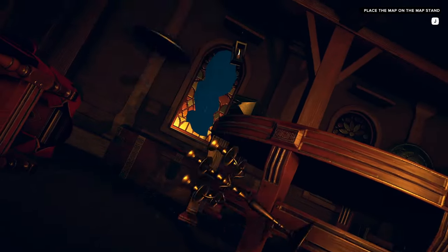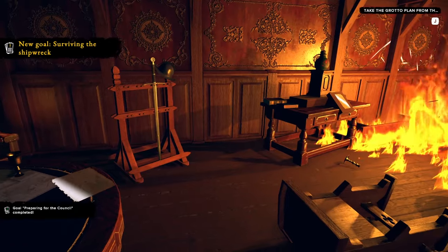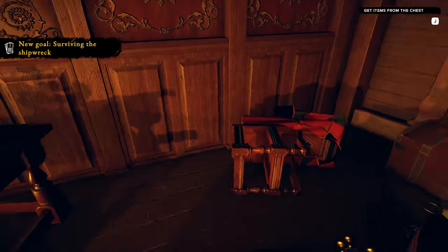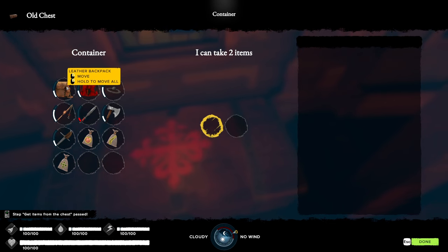I don't know what's going on and I'm no boat guy, but it doesn't look good. Get up, take the grotto plans — got that. It's gonna tell me to go find that cave once I get on the island. Now here's the problem — I can only take two items.